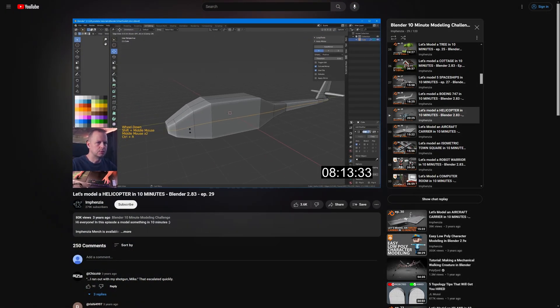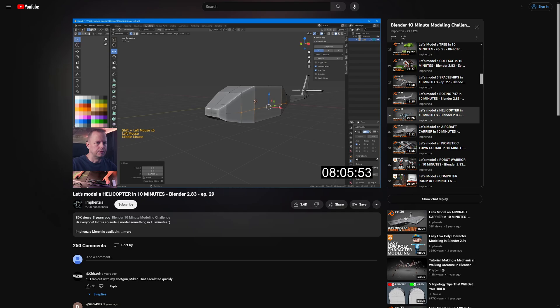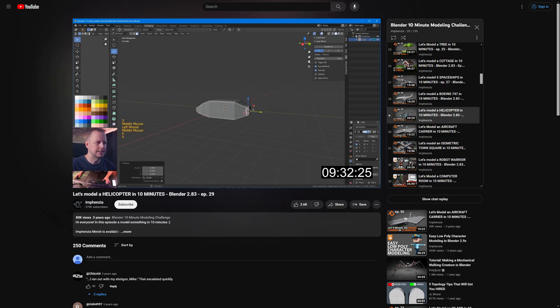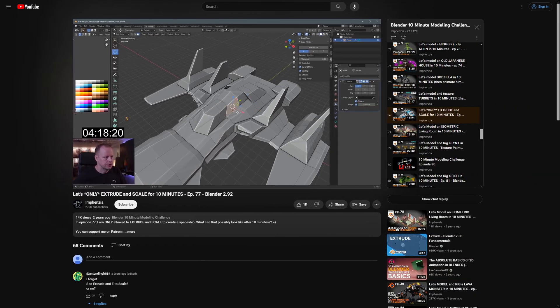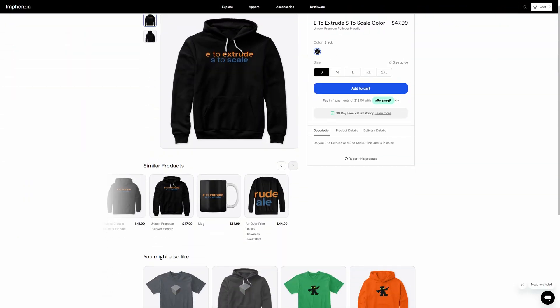One thing I really liked is how he talks through what he's doing out loud, as best he can under the short time limit. And something he said over and over stood out to me — like a monk chanting a mantra: E to extrude, S to scale. Over and over. In fact, he has a whole video modeling a spaceship where he's only allowed to extrude and scale. He even put it on a shirt and a coffee mug.